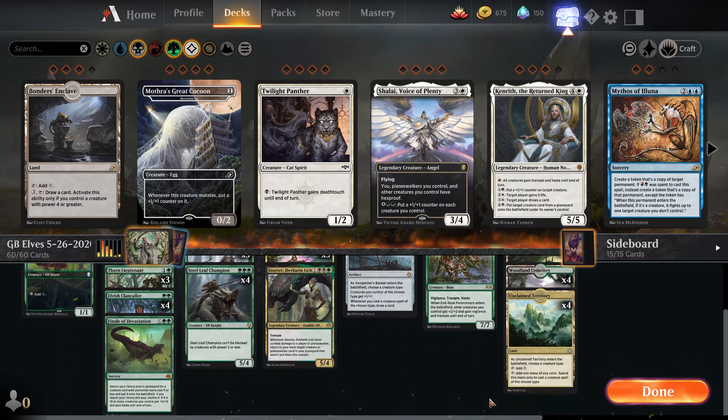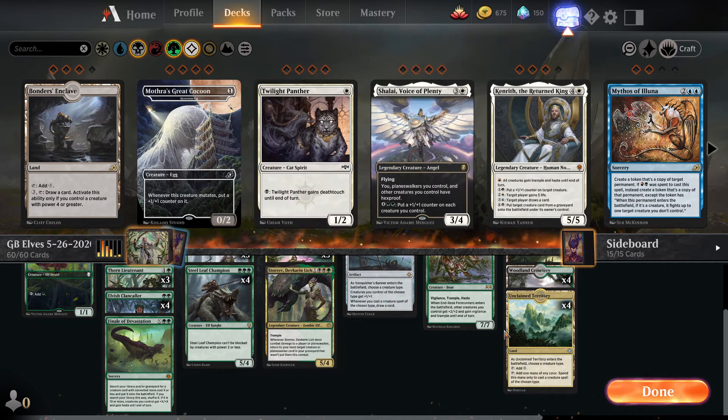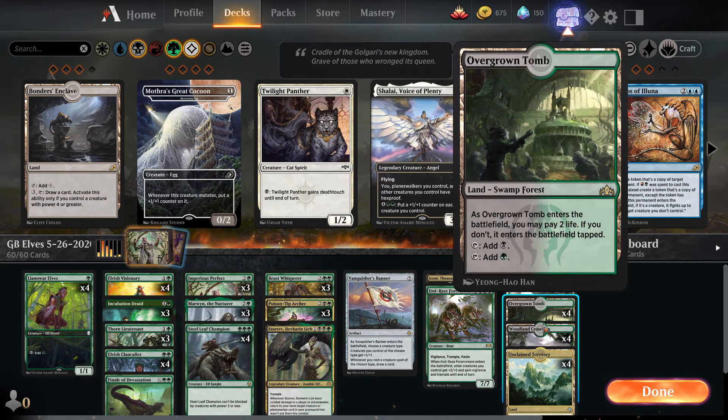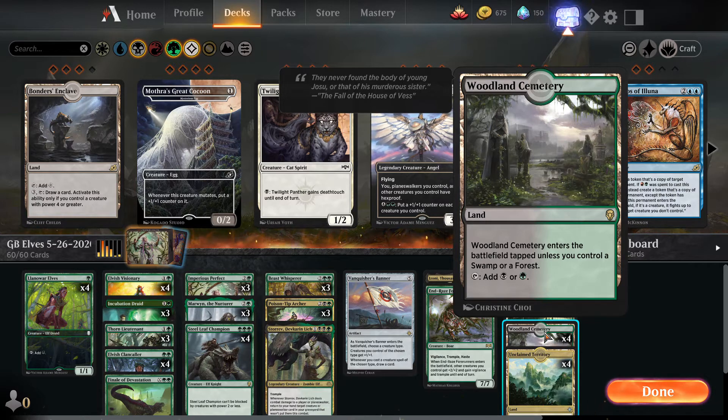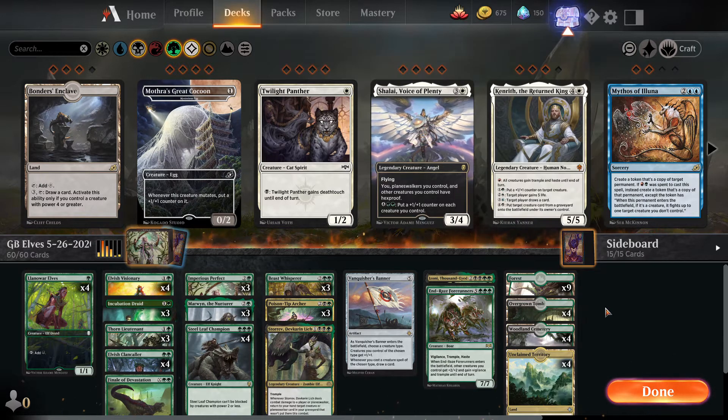That wraps up the main deck besides the mana base. We're running four Unclaimed Territory — really good in a tribal deck. As it enters the battlefield we choose Elf, and it taps to add generic mana or any color to cast a creature of that chosen type, helping us cast our black Elves. Four copies of Woodland Cemetery, which comes in untapped if we control a Swamp or Forest. Four copies of Overgrown Tomb, the black-green shock land, and nine Forests.